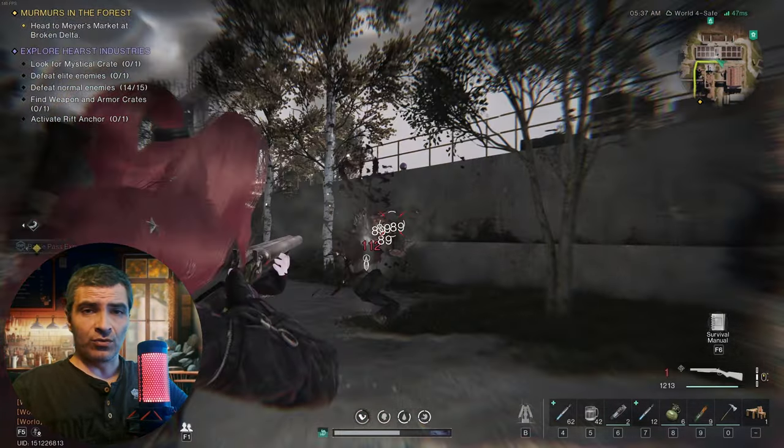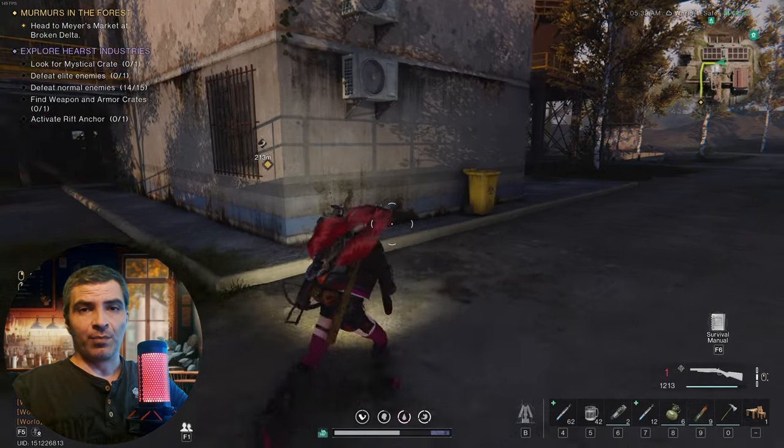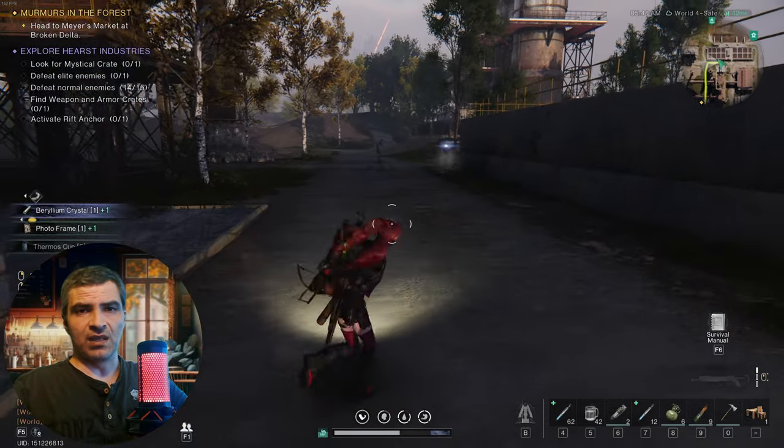At this point in your playthrough, if you're a beginner, I advise you to kill everything, especially these enemies that drop acid. Also, always loot these yellow trash cans, because they give good materials.